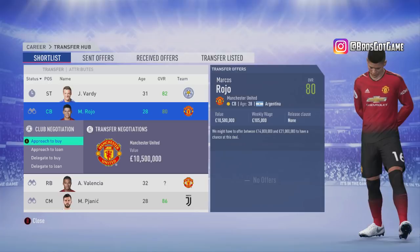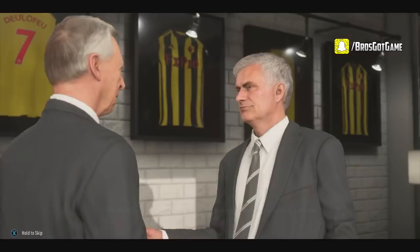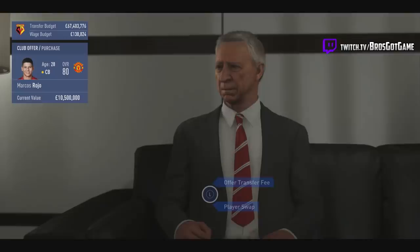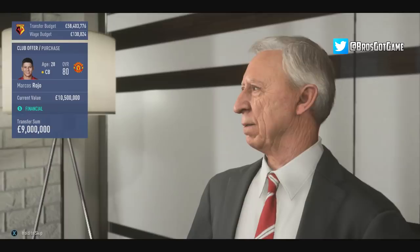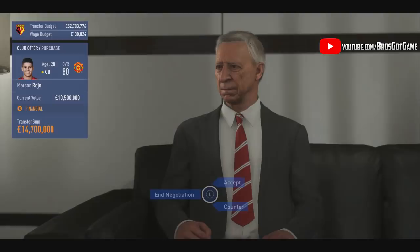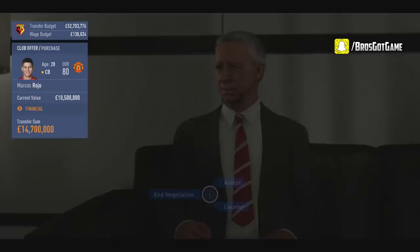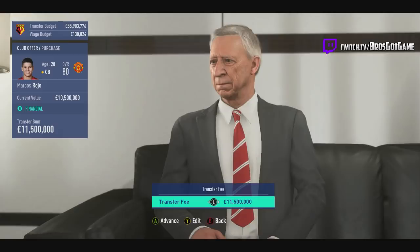This part is a tutorial on how to start off when bidding on a player. A lot of it is negotiation skills, and a lot of people are lacking those. Here's my secret: if you're willing to pay 15 million pounds on a player valued at 13 million, don't start on 15 million — start on less than the valuation, like 12 million pounds. In FIFA 19, unlike FIFA 18, they will listen to that offer and come back with a counter.